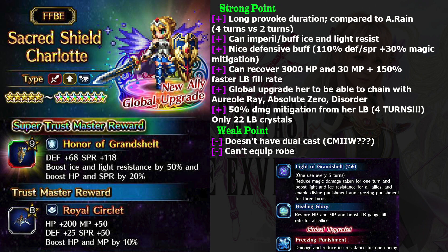Maybe the best thing about Sacred Shield Charlotte is her Limit Burst. Her Limit Burst is really insane, because it gives all allies 50% damage mitigation — from what I can remember, it is the highest. Maybe there are some characters that can give more than 50%, but they only last one turn. For Sacred Shield Charlotte's Limit Burst, it lasts for 4 turns, and she only needs 22 LB crystals to use it, so you can easily spam this. This LB also gives AoE magic protection, so you can simply maintain buffs and protect all allies at the same time.